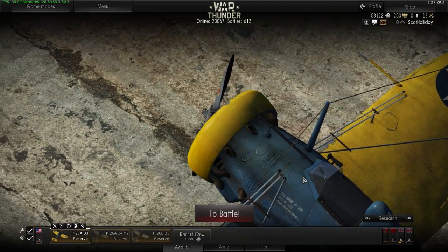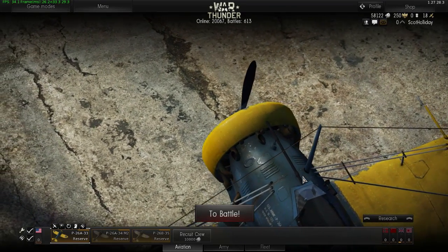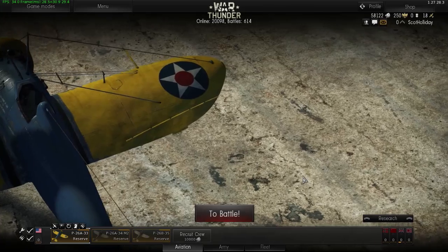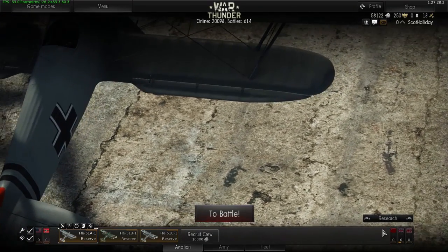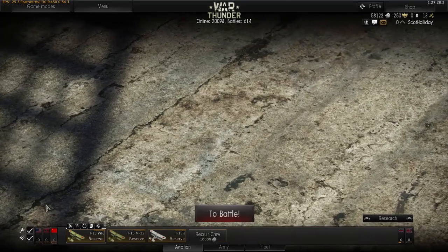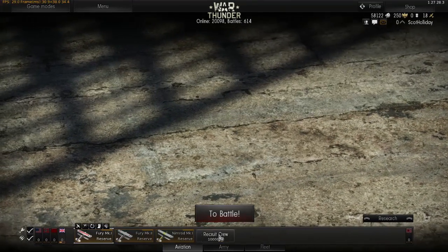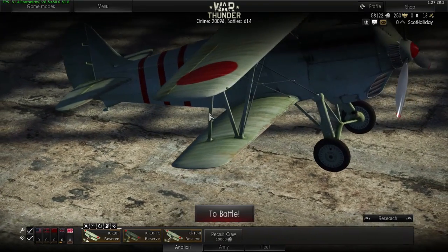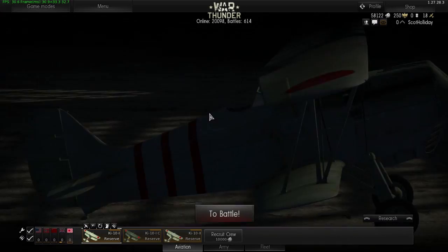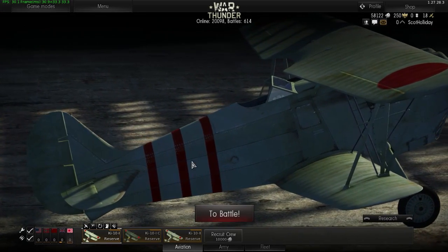So, where are we now? We're at the start screen, looking at your base level planes that everyone gets — you get three free for every race, roughly. I've currently gone down the German road, and Scott is going to go down the British route — RAF all the way. As we go through the tutorials, Mule will explain a bit more about the planes and give you some information.